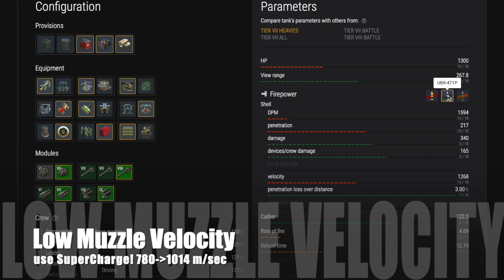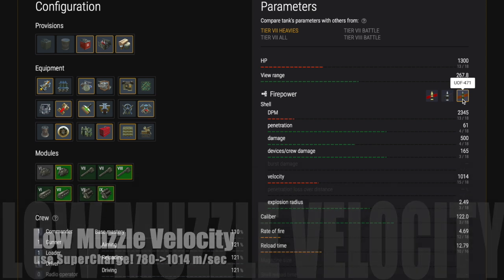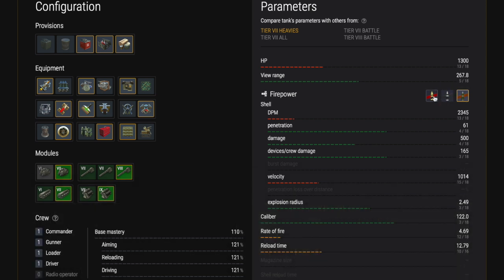Now the gun, like many Russian guns, has a low muzzle velocity, so you need to supercharge — getting it up from 780 to just over 1000 metres per second — and that will help particularly for distance shots.